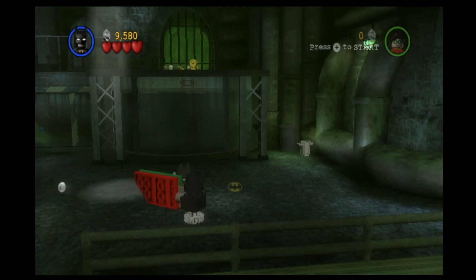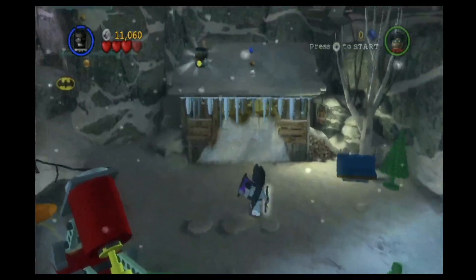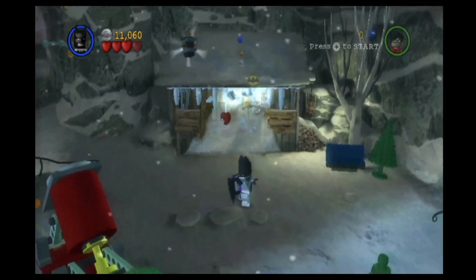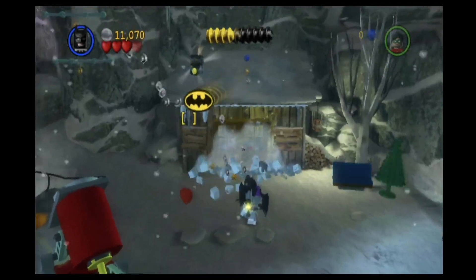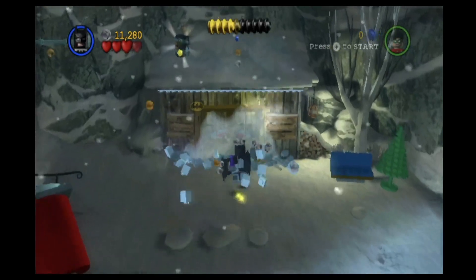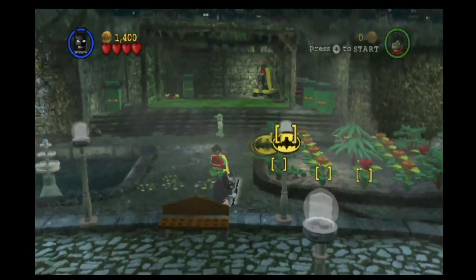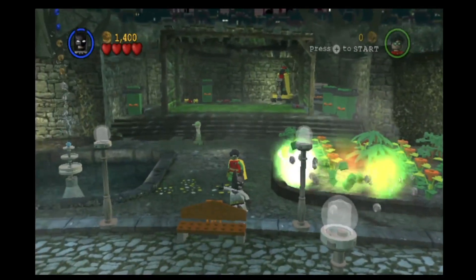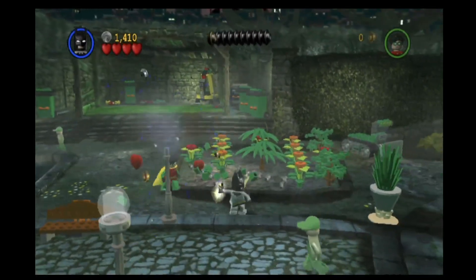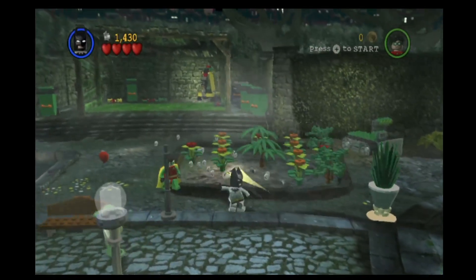I highly recommend you play this with another human player you can actually talk to. Now, this being a Wii game, naturally everyone wonders just how much motion controls are used here. As it turns out, only the pointer is used to throw batarangs. I honestly thought this was the right call — you're not using lightsabers or swords so you don't need any motion controls, and since the Wiimote doesn't have the C stick, using the pointer makes sense. It's just the right amount of Wii controls for a game like this.